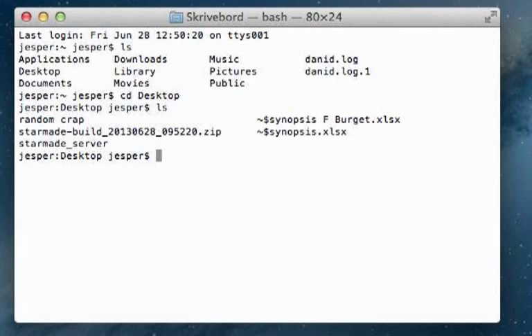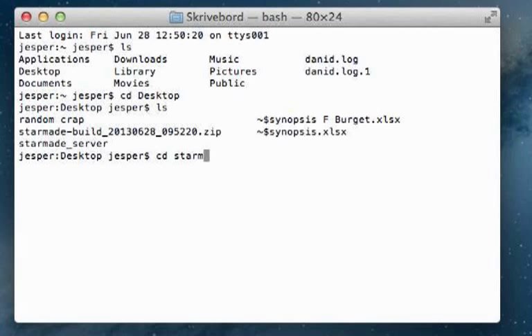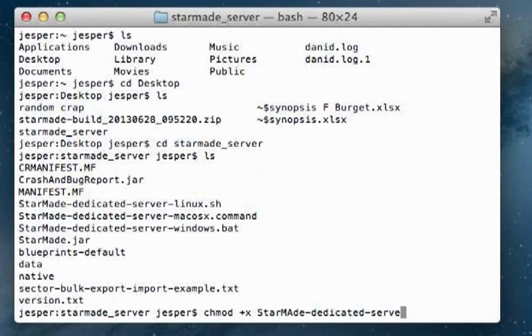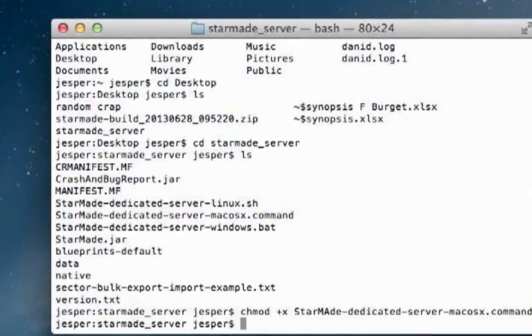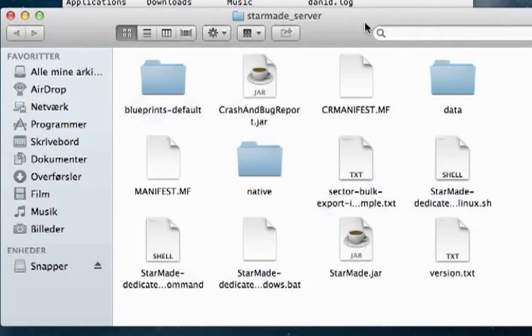This may vary from computer to computer, but I started in my home directory. Then type in CD StarMate server, then ls. Here we have our file that we're going to make executable. Then you want to type in chmod plus x starmade dedicated server mac os x dot command.